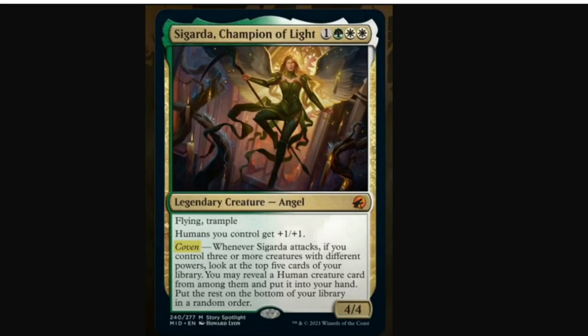But Sigarda has another ability. There's a new ability called Coven, and Coven cares about if you have three or more creatures with different powers. I'm guessing that all it's caring about is as long as you have three creatures with a different number in the power spot — so like a 1, a 2, and a 4, or a 2, a 3, and a 4 — then the ability triggers. Sigarda's ability says that whenever Sigarda attacks, if you meet the Coven restriction, look at the top five cards of your library. You may reveal a human from among them, put it into your hand, and then put the rest on the bottom in a random order.